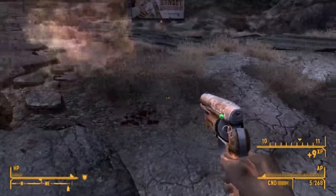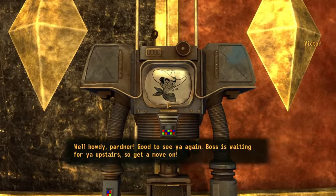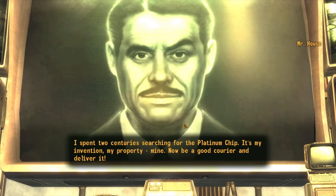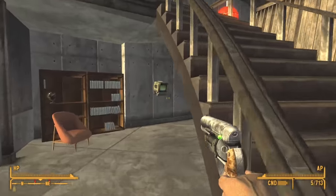Before making our move, we farm more XP from ants near Helios 1 and local wildlife at the dry lake near Nipton until we level up, putting all points into Guns. Then we head to the Lucky 38 and confront Mr. House, telling him we're not handing over the Platinum Chip. A fight breaks out — the Securitrons are all defeated without too much effort. We take the lift down, see Mr. House face to face, and put several bullets in him.